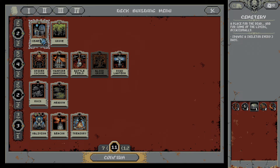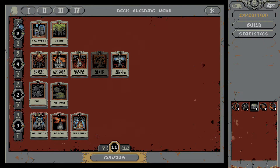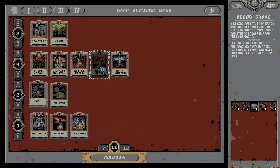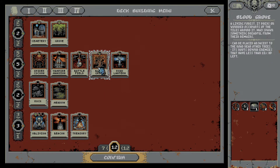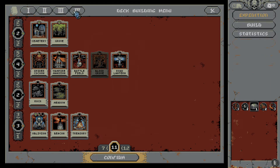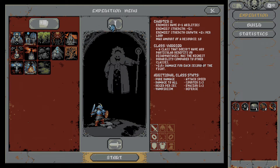Let me check my cards: cemetery, blood grove, the living. I think I got this one last time — 'preys on the wounded.' Let's leave that. I don't need to add — oh wait, I can add a blood grove. These are all the cards I have. Is this a preset build? I can have four presets. Anyway, let's add the blood grove. I think this is the only expedition I can do. Chapter one — enemies have 0.15% plus. I'm a warrior.